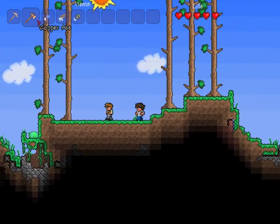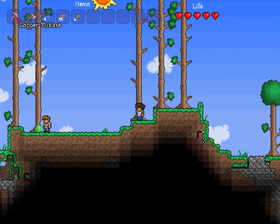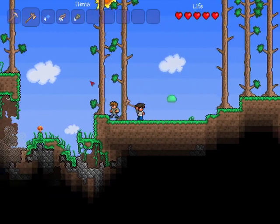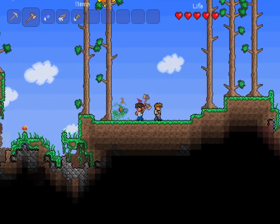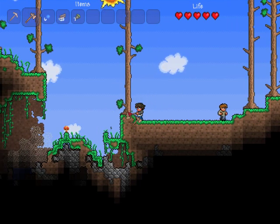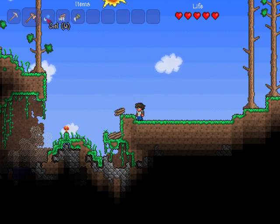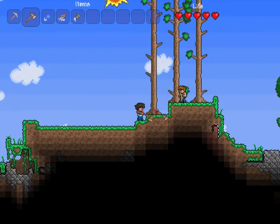The first thing you have to do — you really start off with next to nothing, a little bit more than Minecraft. You start off with a pickaxe and a regular axe. The first thing you need to do, just like in Minecraft, is chop trees down to get some wood. Killing slimes is also good because that's how you get gel — I have six gel — and you can use that combined with wood to make torches.